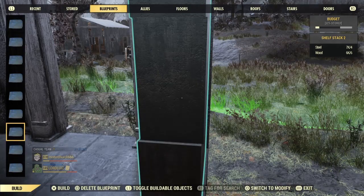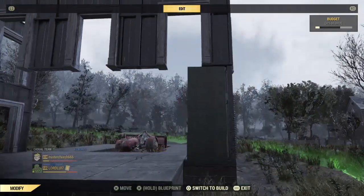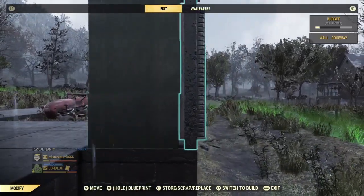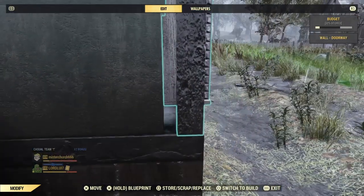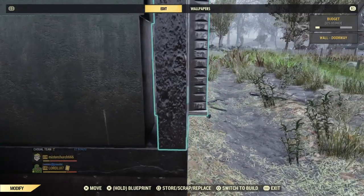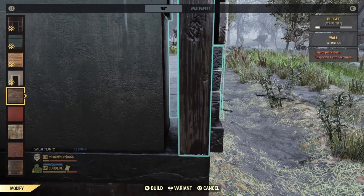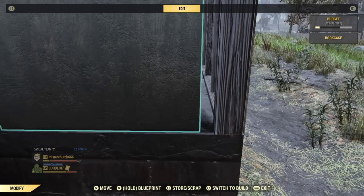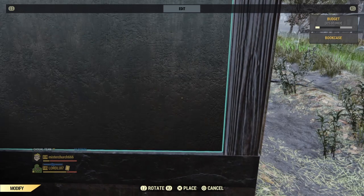It could be a lot straighter and neater than that, but it works for this build because it's a little janky. We don't want it too clean because this whole structure is going to be very uncomfortable. There's a little gap over there, so what we're gonna do is make the wall be our thinnest version possible — like the warehouse wall — and then just move it all the way over so that it's touching and there's no gaps.